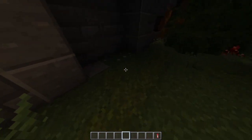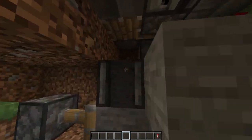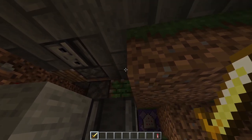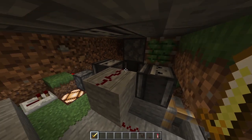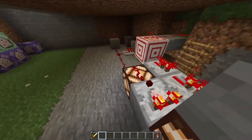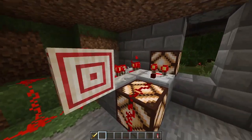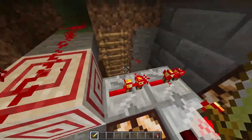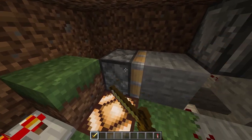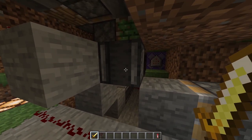Normally when the door is unlocked, this piston extends with the button, this piston extends with the pressure plate, and these observers detect that state change and open the door. When the door is locked, the redstone power goes through here to this block, then going up — there's a solid block turning this lamp on — and goes down to this piston, which pulls back the stone. Same thing here, so these observers don't work anymore.